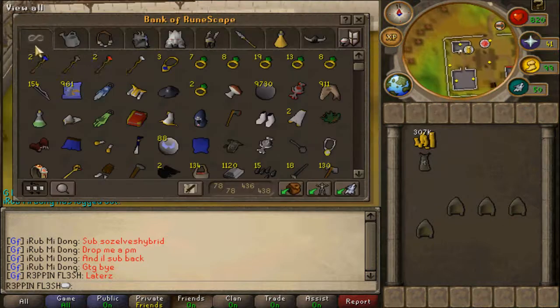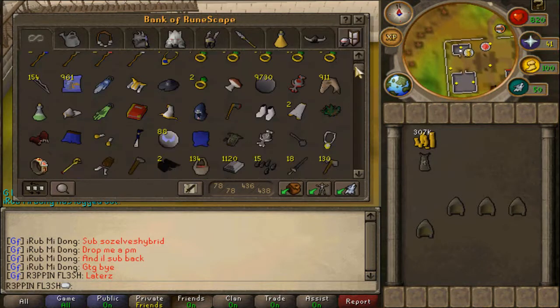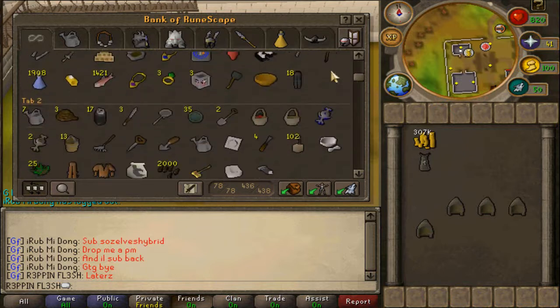My cash pile is here because I don't have a space in the bank, so let's just start up here. Not really much — runes, new runes, junk, junk.